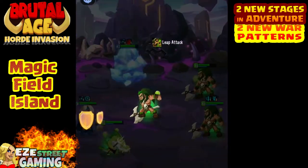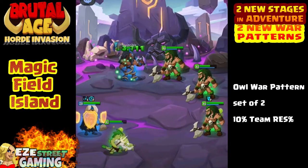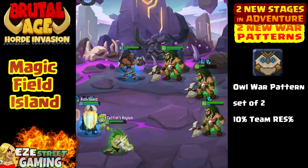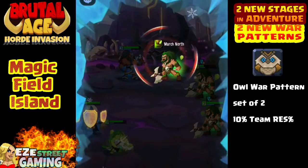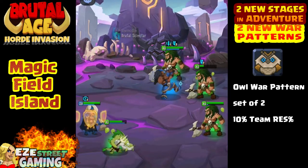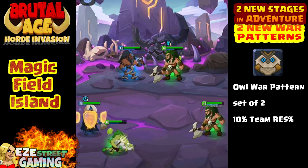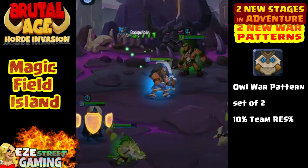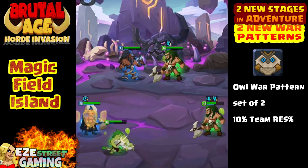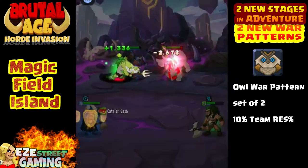He doesn't have the plus 20,000 to 30,000 hit points you'd get from using all Hippo, but he's getting back a little more per attack. I still don't know which is better. Now, the owl war pattern gives a set of two at 10% team resistance — just like the lion's 8% attack, it's not really a big impact on its own.